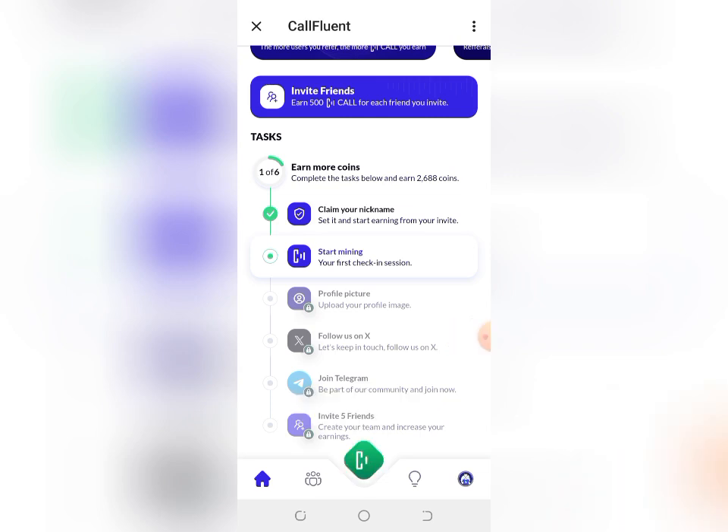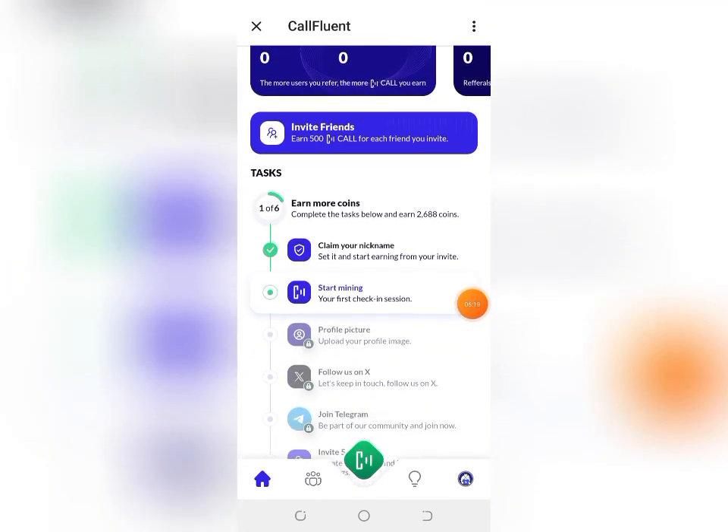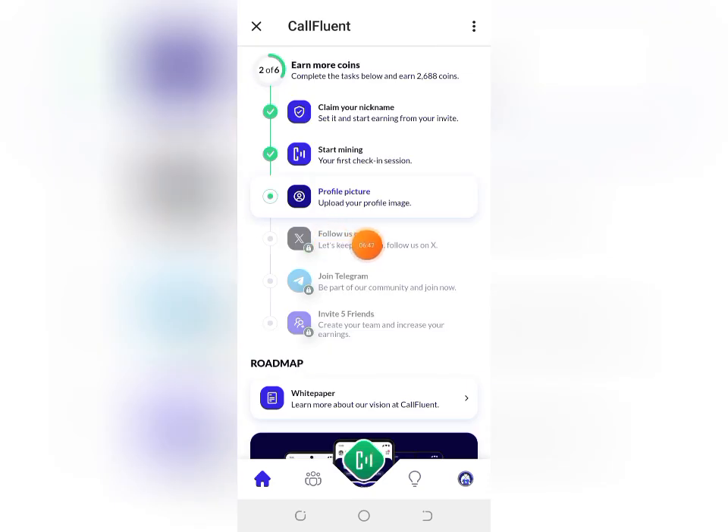Once you click Start, your mining session begins. Next, upload a profile picture — any picture will do, even if it's not yours. Just click on it, select a picture from your phone gallery, and upload it. Then follow them on their X handle, join their Telegram channel, and the final task will be completed once you invite up to five friends.